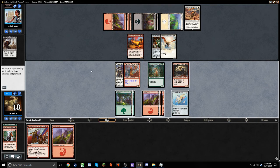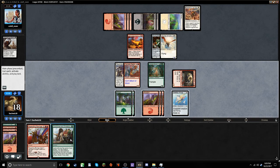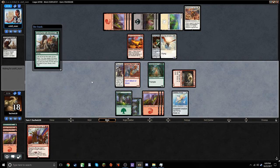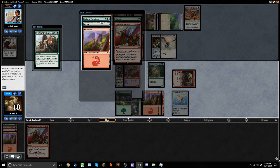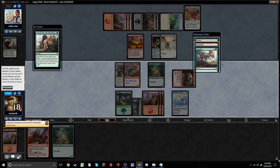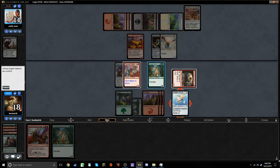Let's see here — I think I want to start by looting away this land. Let's see what we find off the top. That's not bad at all, let's go ahead and use that. Another Dreadmaw — I suppose I'll take it. The only problem is I kind of would have liked to keep looting away lands, but I guess that's fine, I won't complain. Let's go ahead and equip.